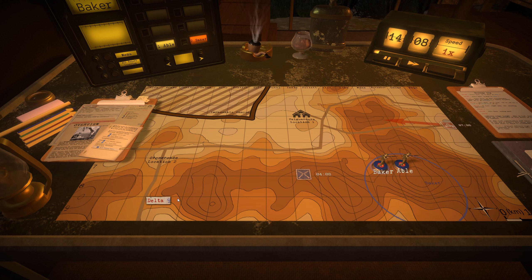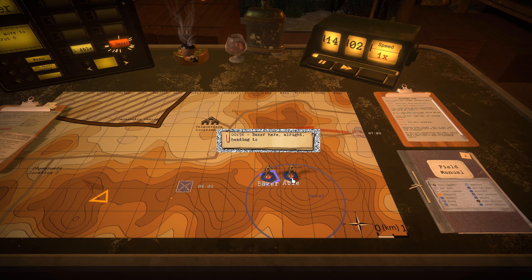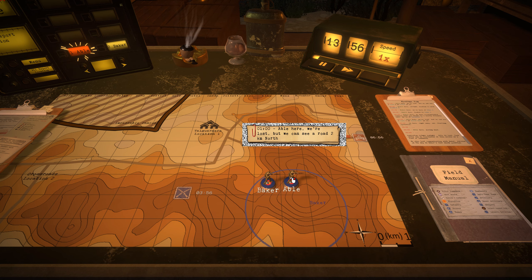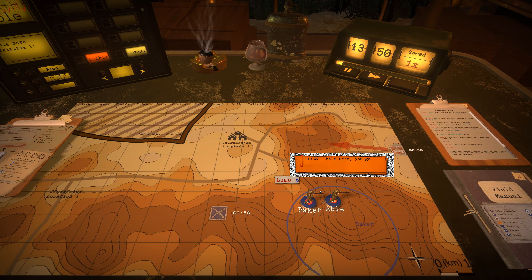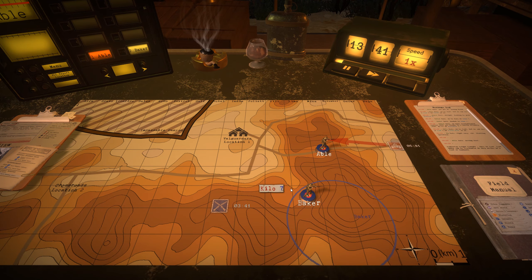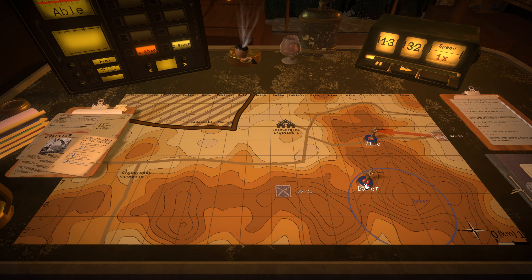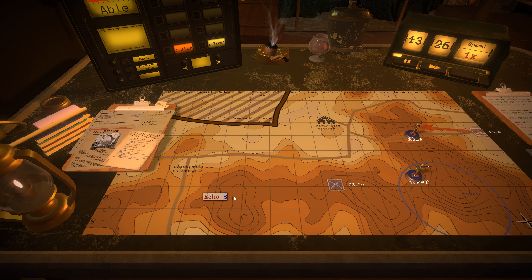Let's take the crossroads first. Baker, move to Foxtrot 8. Baker, alright, heading to Foxtrot 8. Able, report location. Able here — we're lost, but we can see a road. Able, move north. I think they're over here somewhere — either over there or somewhere on these hills. But I really doubt it since we had to move Able towards Baker to find them, so they must be somewhere over here. We'll just move north until they get to the road. Let's just wait for Baker to get in position. We're going to start hitting the crossroads. I want to clear that out first, and we'll take the hills to do that.